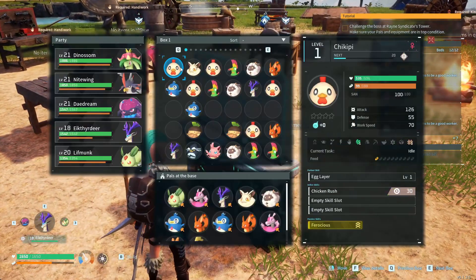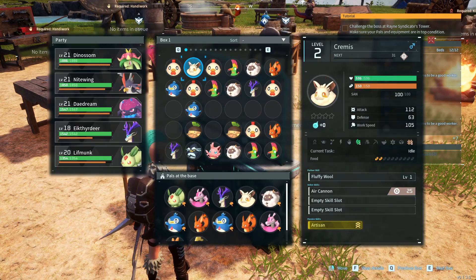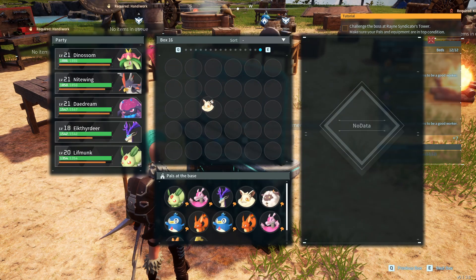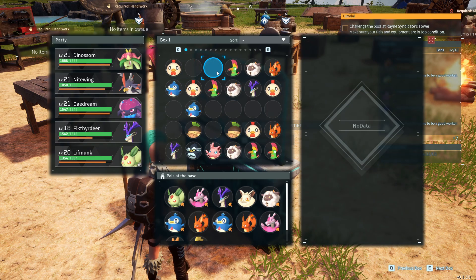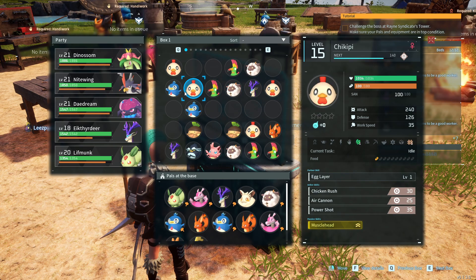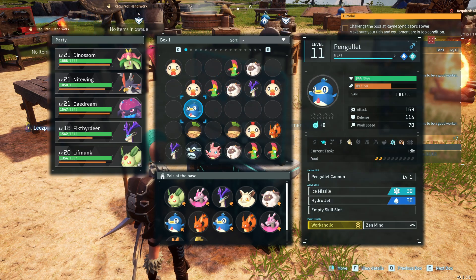I want to show you how I clean up my PAL box when I feel like I got too many PALs to handle. What I do is, I put all the PALs I want to keep in box 16. I take a look at every PAL that I have collected, and anyone that has an interesting skill, or looks cool, or is rare, or is a boss or something — I put them in box 16.